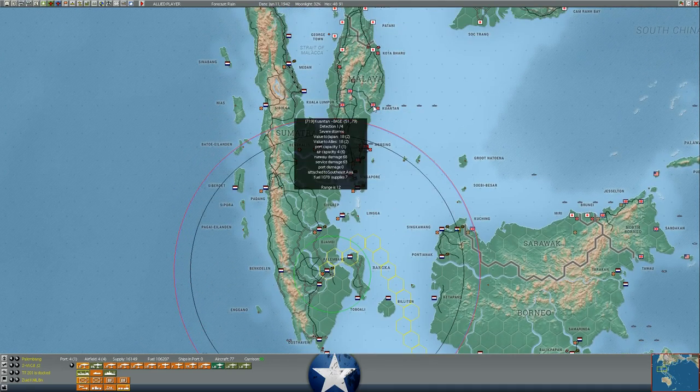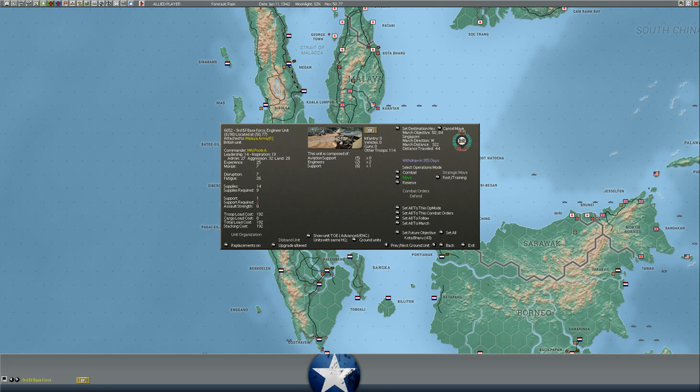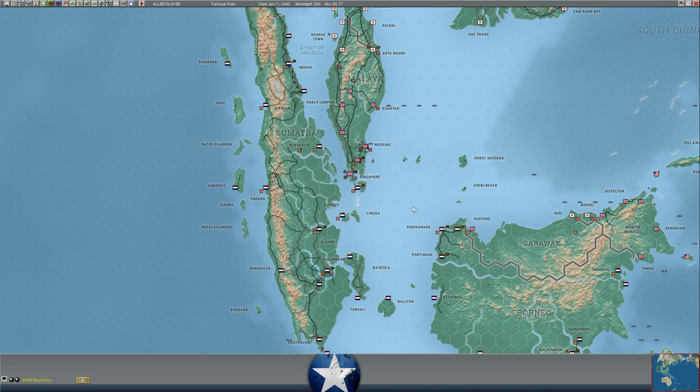The Japanese have landed at Kuatan on the Malay Peninsula, so presumably inside two to three turns - probably closer to three because there's quite a bit of damage to the runway - at the earliest he would be able to bring air units in. We know he's landed at Kuatan, which has a very modern airfield at level 4, and that's something we need to be aware of.